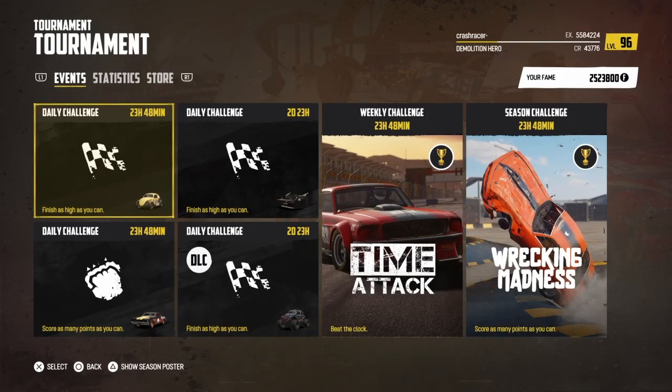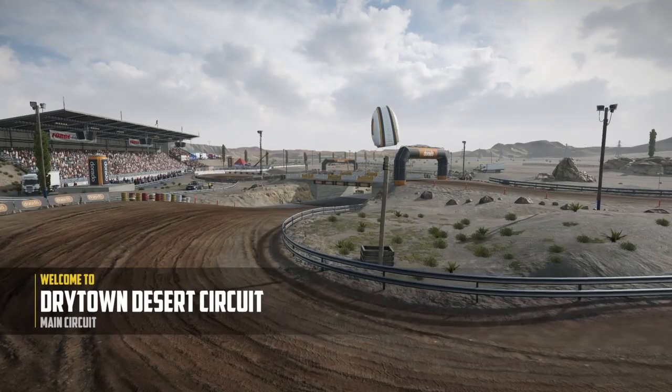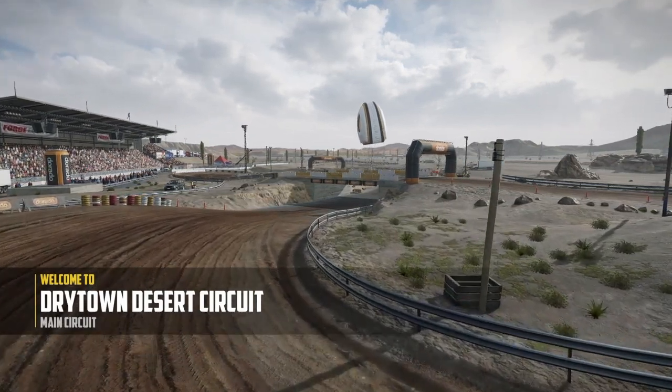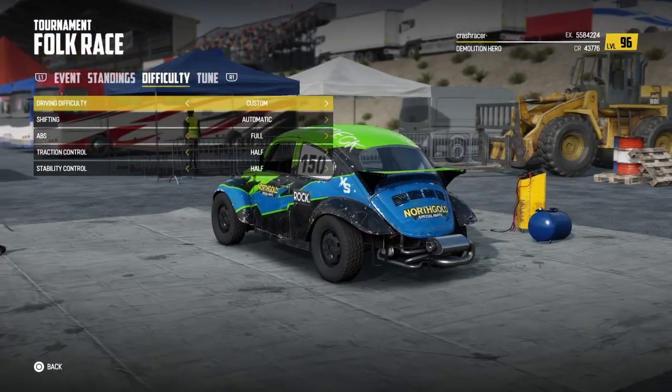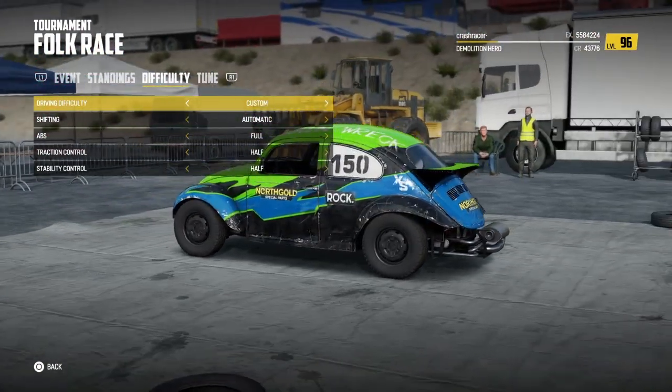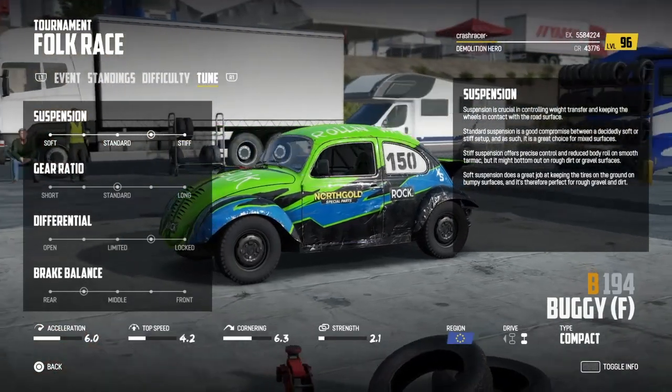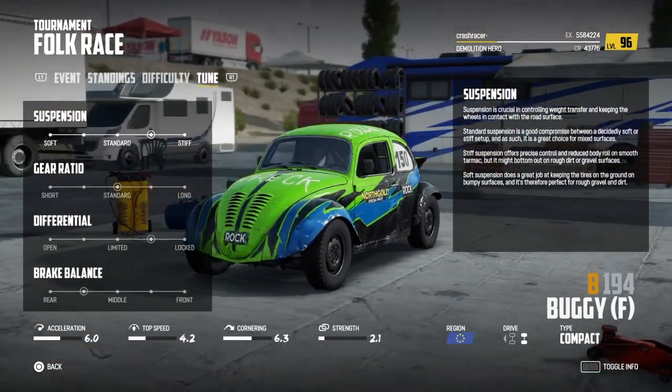Welcome to Crash Racer. Today we're playing Wreckfest and we're going to have a look at the four daily challenges. Challenge one today is at the Drytown Desert Circuit. We're going to use automatic gears and these difficulty settings for all four challenges, and these are the tuning settings we're going to use for this first challenge.